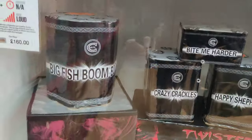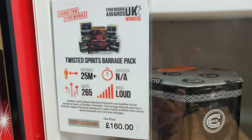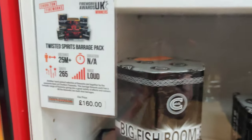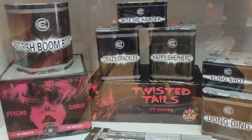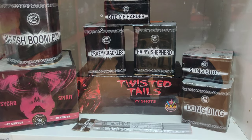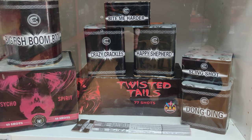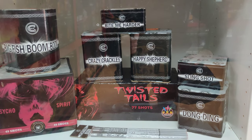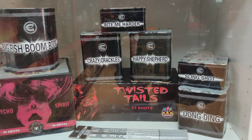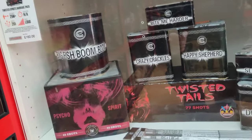We've got the Twisted Spirits pack — this is a good pack. You've got a bit of punch: Big Fish Boom Boom, Psycho Spirit, Twisted Tails for nice duration, Slingshot, Happy Shepherd with lovely colors, Bite Me Harder, Crazy Crackles. It's got everything — that's a good shout.